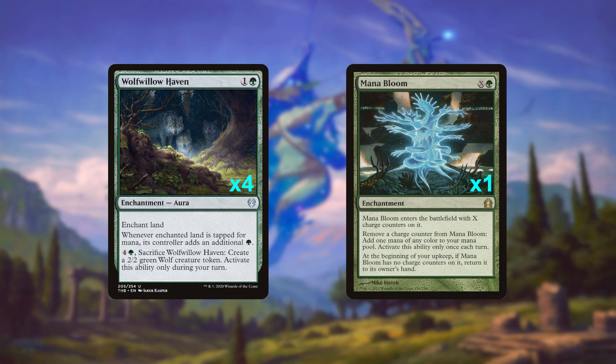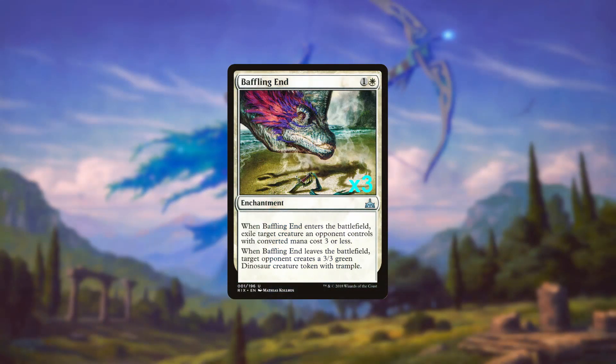On Sir Epicness's recommendation, you'll most likely be playing it at X equals 1. When I think enchantments, I immediately think of Oblivion Ring effects — and wouldn't you know it, we have a few variations here.